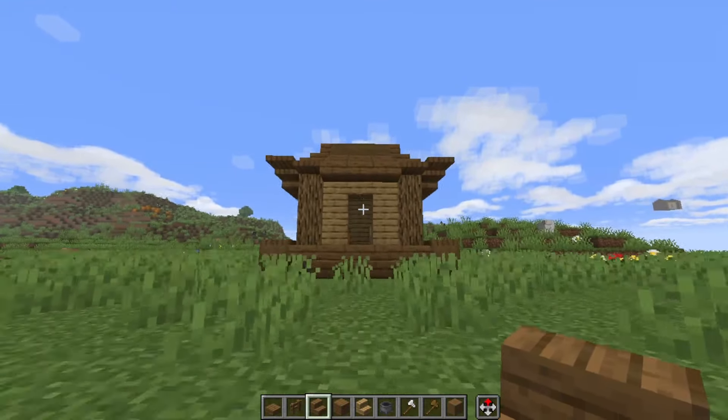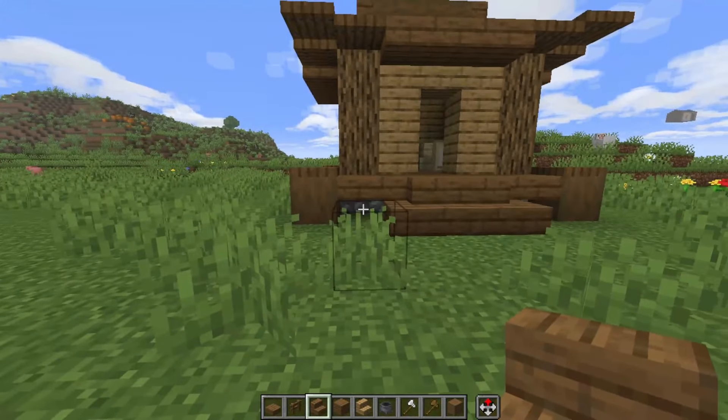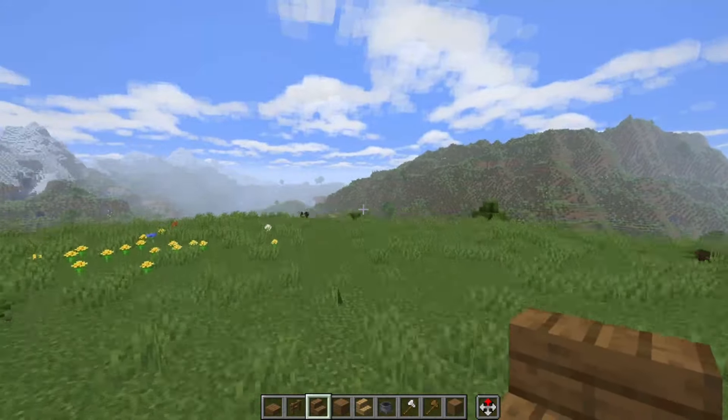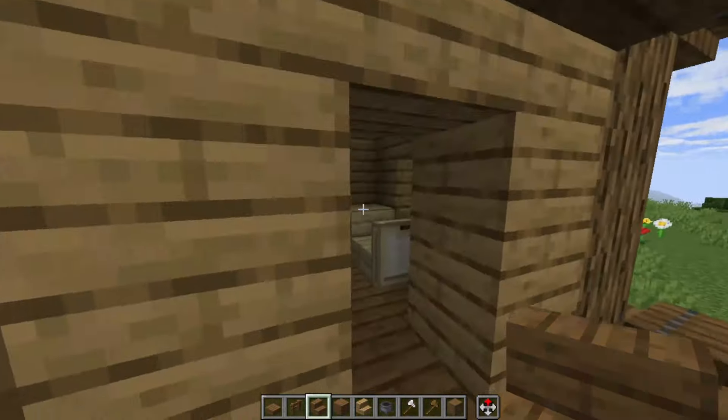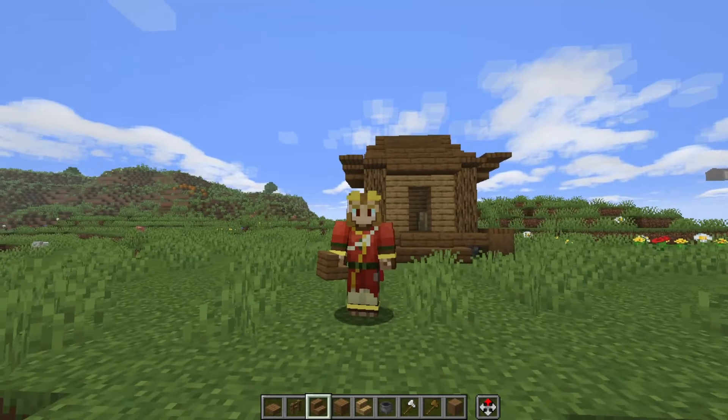Yeah, that's very, very tiny, but it's kind of like a little log cabin. I kind of like that it's in the villager style — it's very small and compact. I think we're going to knock out the very small buildings around here and then jump right back in.